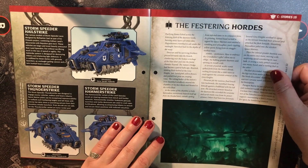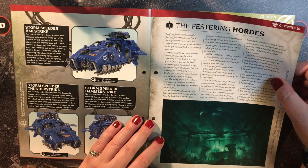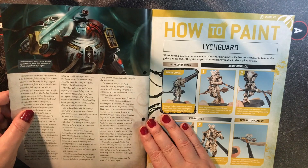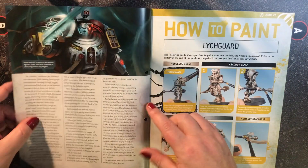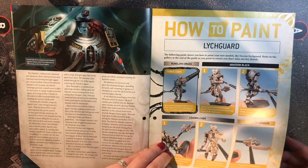Sea Stories 15, The Festering Hoards. Is this a continuation of the story from the previous issue? I don't know, but this one looks like it's Grey Knights. Now we're going to come into painting our Lischgard.